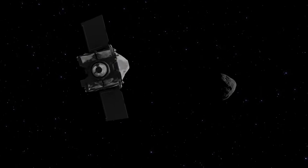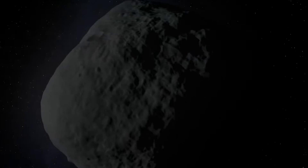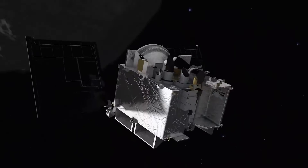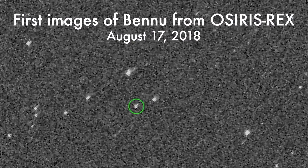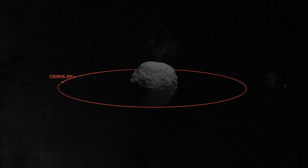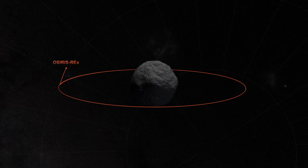To get to Bennu's doorstep, we need to use a technique called optical navigation, where we command the spacecraft to take pictures. Those pictures give us information about where the spacecraft was relative to Bennu when they were taken. We use that to determine the course that we're on and compare that to the course that we want to be on.